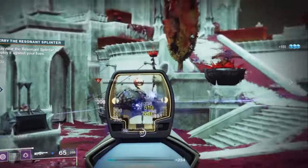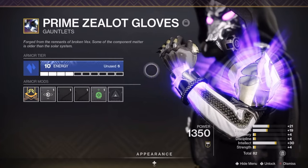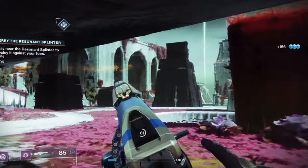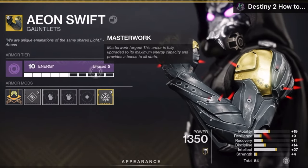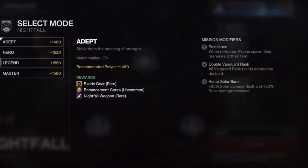You get 6 enhancement cores in return for 1 enhancement prism and 3 enhancement cores. To masterwork legendary armor you'll need 3 enhancement cores and 3 prisms, as well as an ascendant shard. To masterwork exotic armor it will cost you 5 enhancement cores, 5 prisms, and 3 ascendant shards. Crafted weapons require an ascendant alloy.